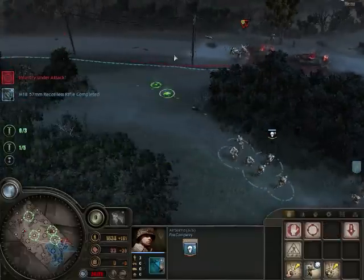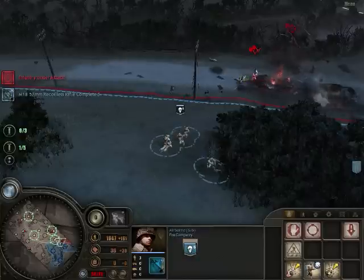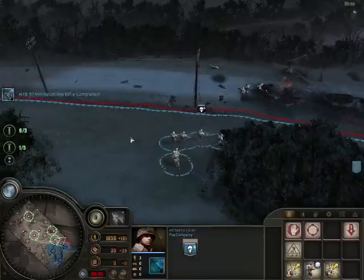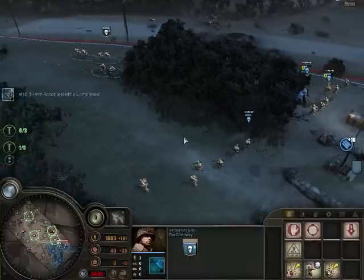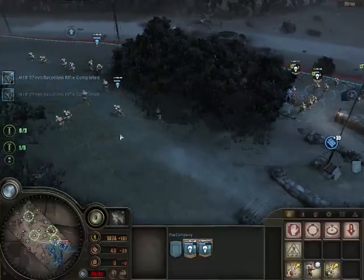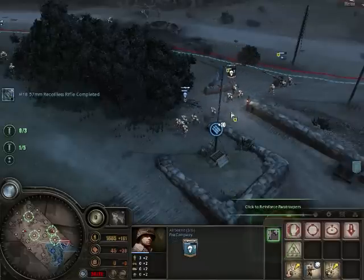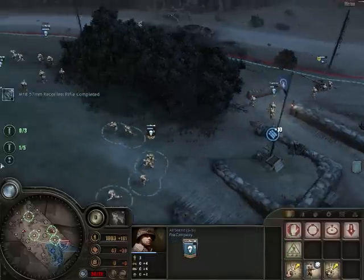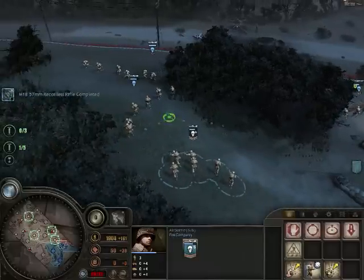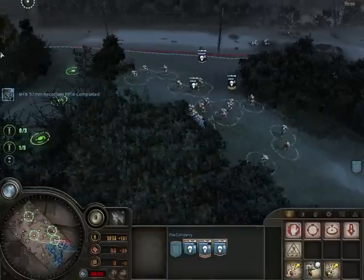I'm going to flank them over here. Flanking is actually really important in this game. I just flanked those guys and literally took them out in a second — absolutely great. I'm going to leave this smaller squad, it's only got three guys in it. I hit my population cap a little while back, so I'm going to leave those guys there to take out any road patrols that show up and start moving forward.